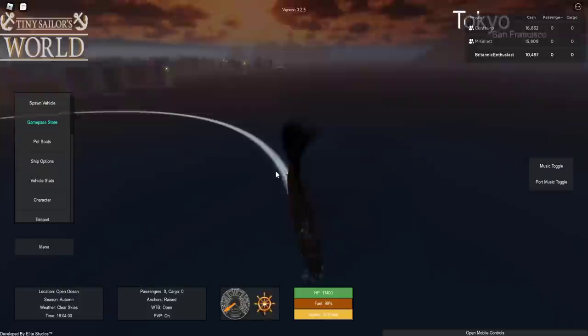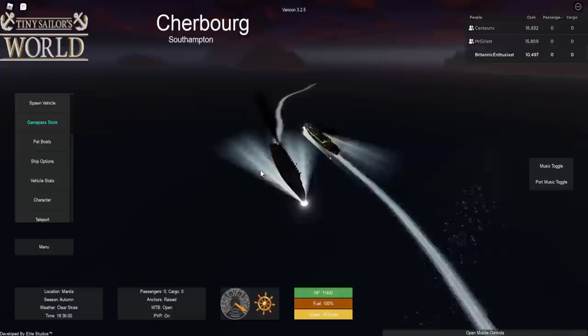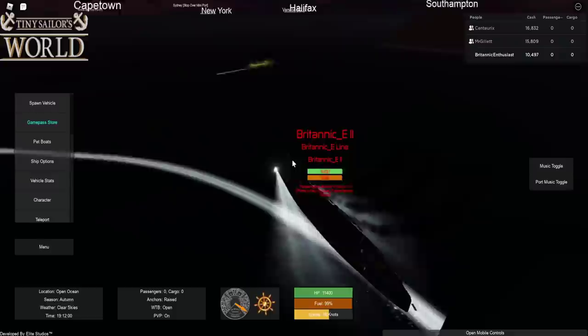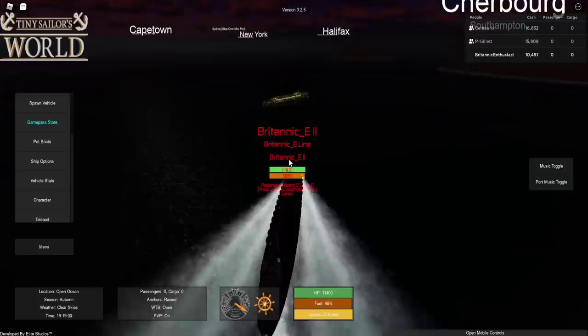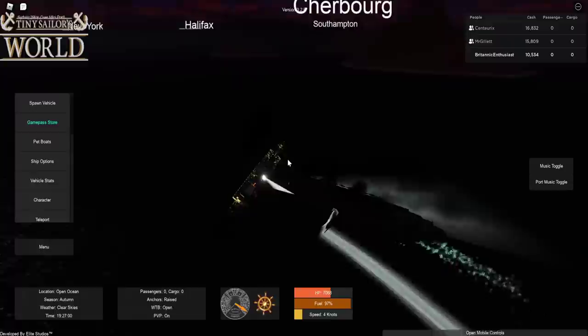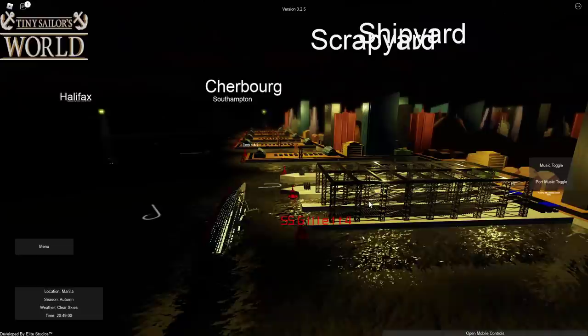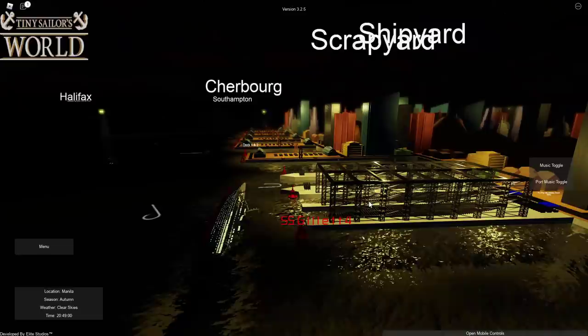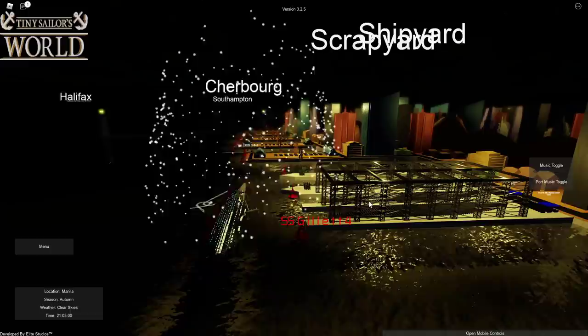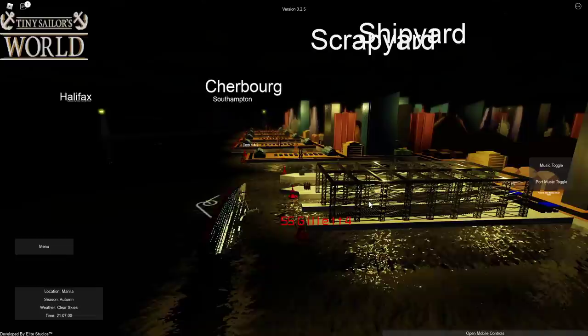I barely manage to escape a head-on collision. It's getting very dark — my Gray Ghost ship will be hard to see with no portholes showing. Centrics has stopped completely while I keep moving at full speed. I pull up my tactic and run over him completely. Congratulations — Britannic Enthusiast wins! Both Britannic Enthusiast and I now have two wins each. If Centrics gets another win in round six, the game is tied!